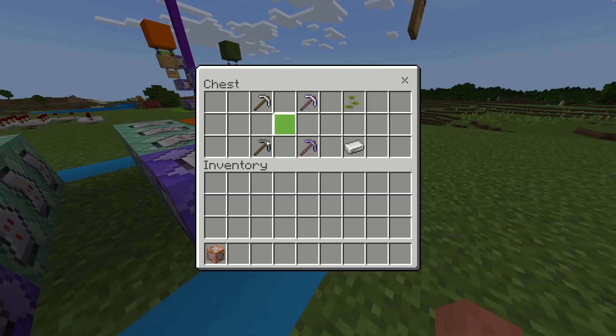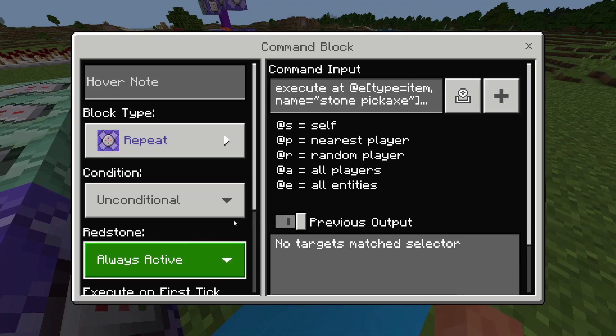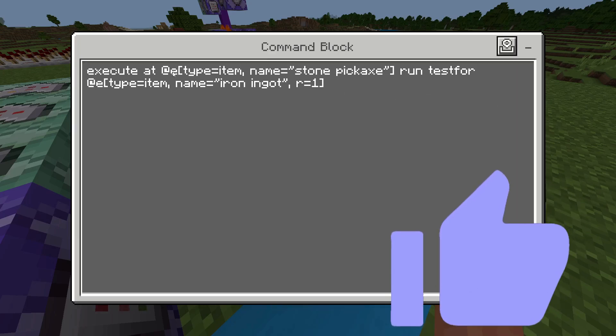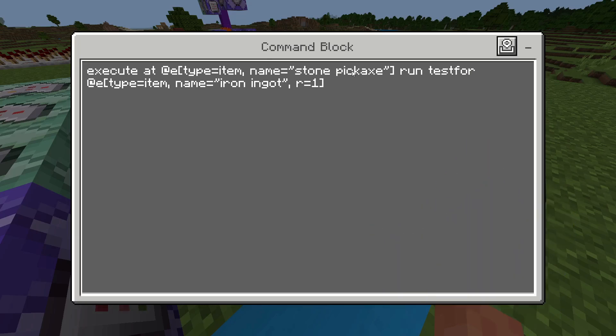So these are the ones I'm showing you here. The first one is stone pickaxe and iron ingot to make a reinforced stone pickaxe. The first step is a repeating, unconditional, always active command block. This is going to be always checking to see if it can find this item — execute any entity that's a type of item, so an item on the floor, with the name stone pickaxe.